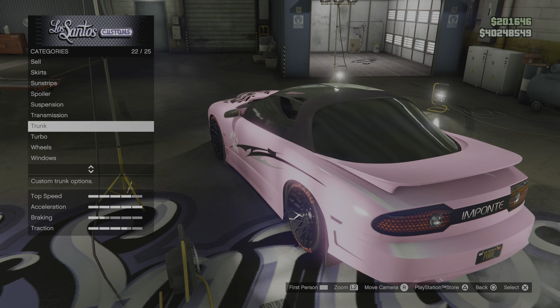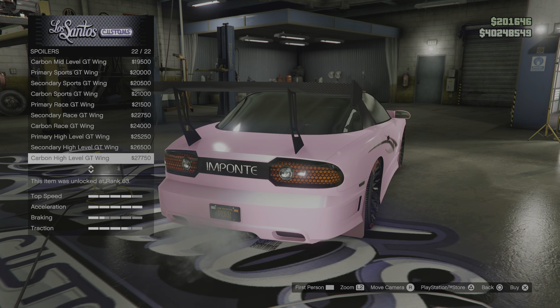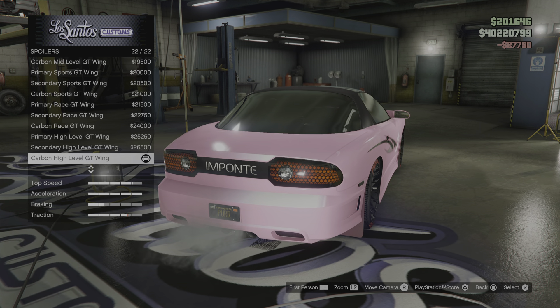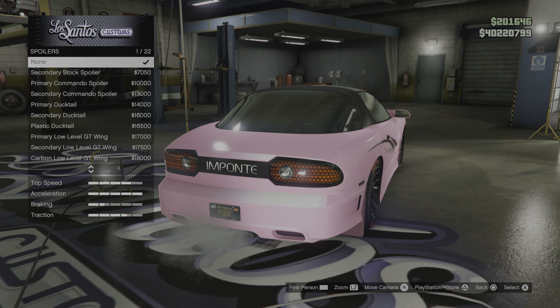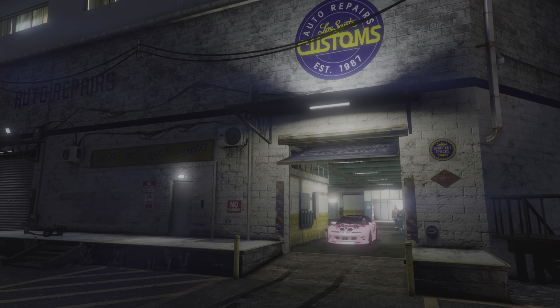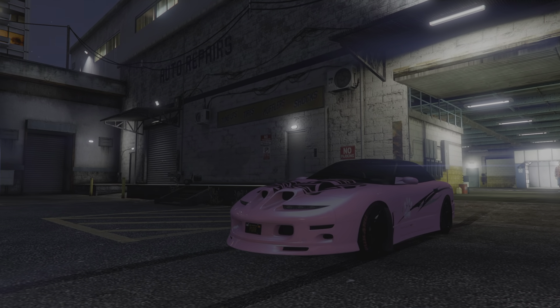Go ahead and go down to spoilers and grab the most expensive spoiler. Then just spam down and up, down and up, until the spoiler disappears. Go ahead and buy none, then back out. That's it - that's the whole glitch. You just did it, you removed the spoiler.